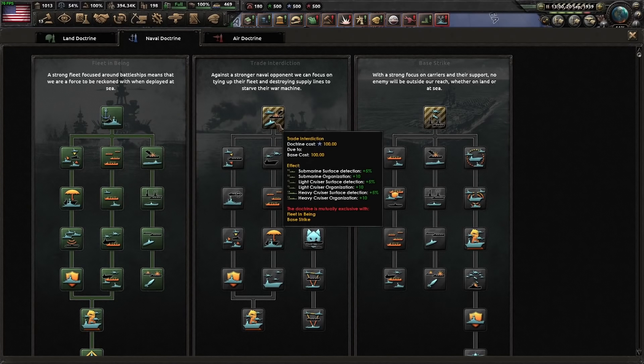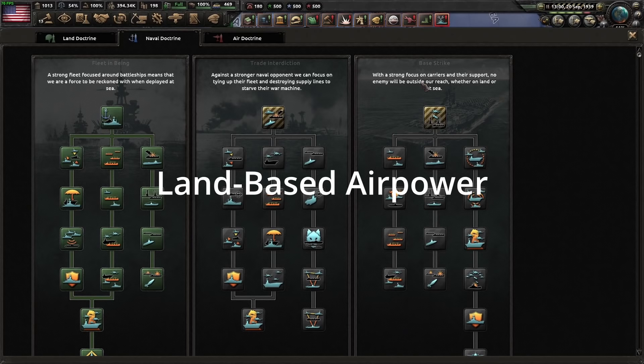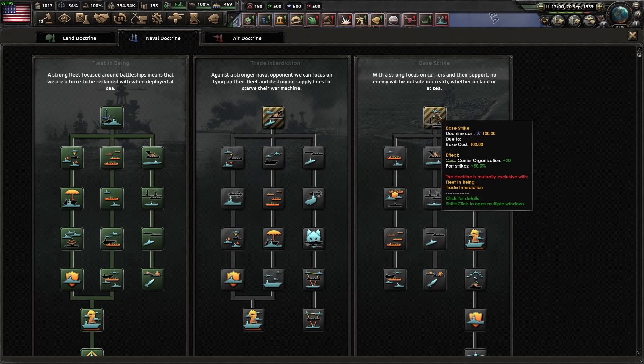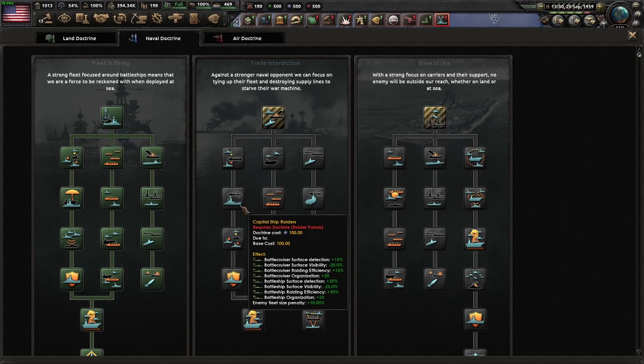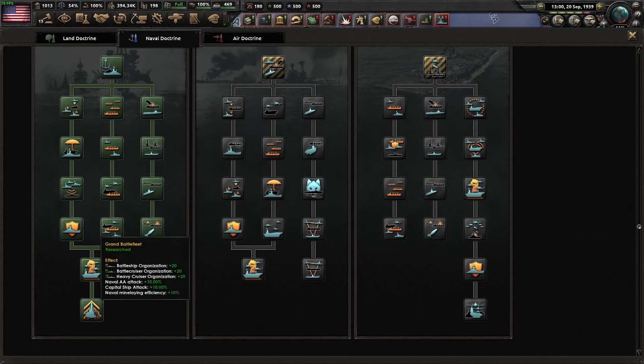Now let's move on to Doctrine. You have Fleet in Being, Trade Interdiction, and Base Strike. As I mentioned, if you're going to be using a lot of air power, Base Strike is the best — but that assumes you're not actually using a real fleet. If you're using a real fleet, it is debatable. Trade Interdiction reduces your surface visibility, making it harder for the enemy to hit you. Fleet in Being gives you 10% additional naval AA attack and capital ship attack.